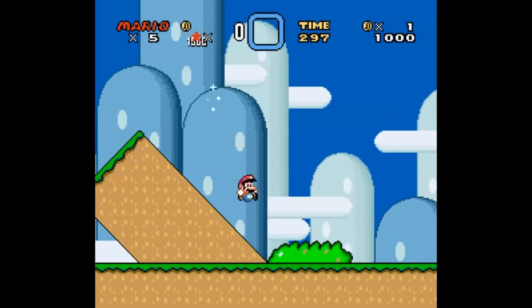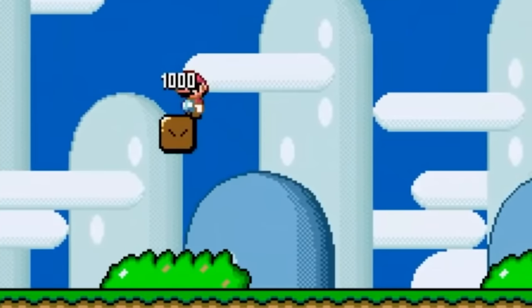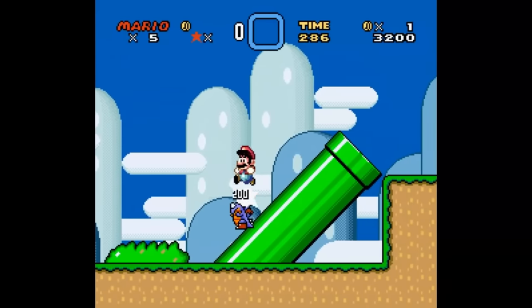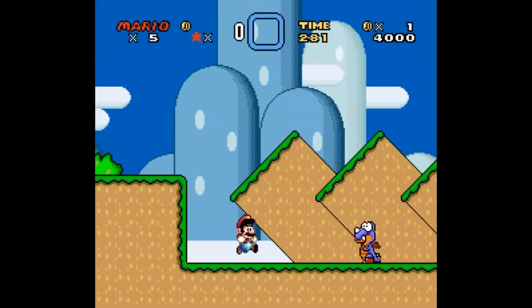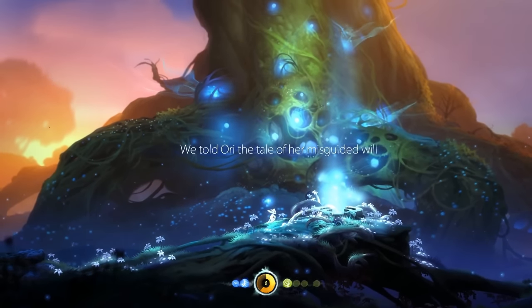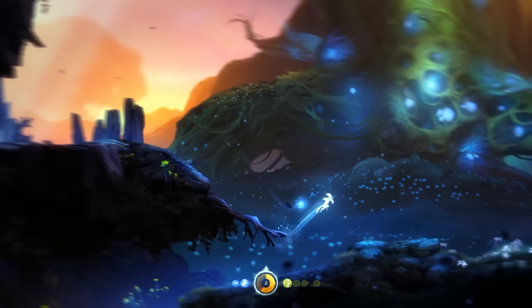If you've ever played Super Mario, you might have seen that when Mario starts moving forward, the background moves as well, but at a much slower speed. This trick creates the illusion that the background is further away from the camera, adding a bit of 3-dimensionality to an otherwise 2-dimensional game. This illusion technique of shifting the environment based on the player's perspective is called Parallax, and can be seen all over 2D games to fake depth.